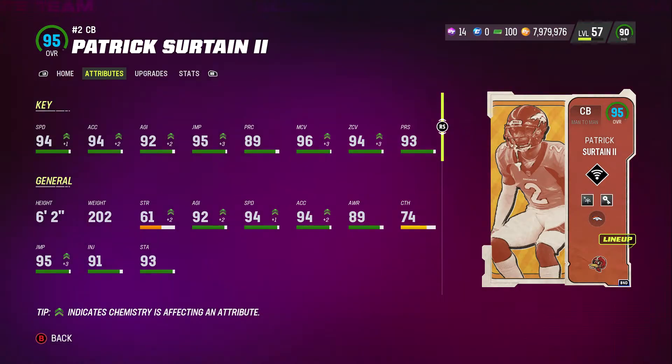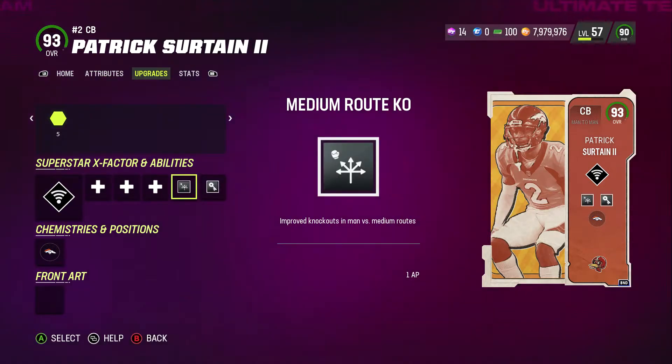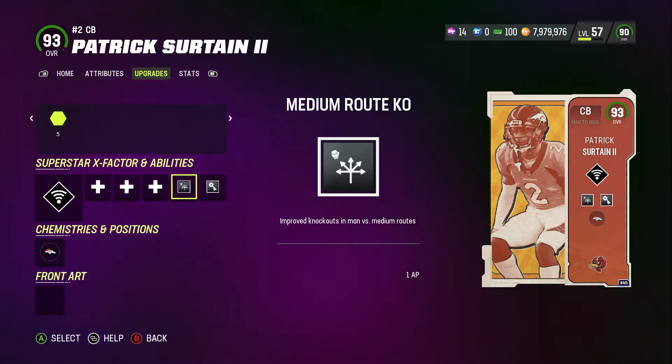Again, 6'2", 95 jumping — he is super good. For the upgrades, obviously universal coverage for the X Factor, but he gets medium route KO, which activates right about when people try and lob an ag at you off the rip. Later down the field it'll be deep zone, and pick artist is super good as well. The medium route KO is also going to be great in the red zone — pay attention, we're going to get into gameplay and I'll show you just how good he is.